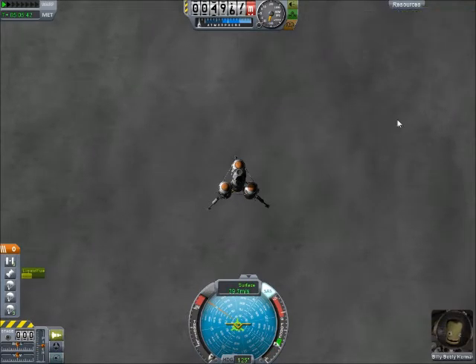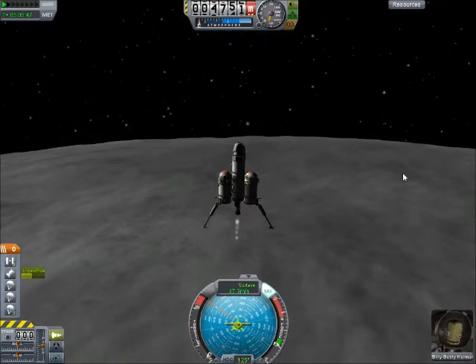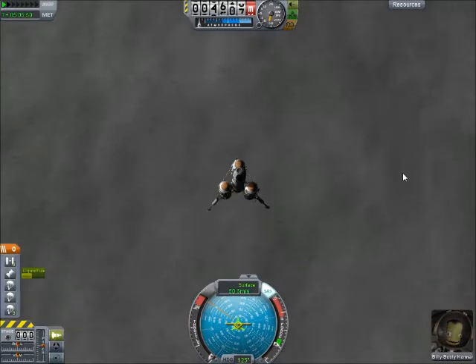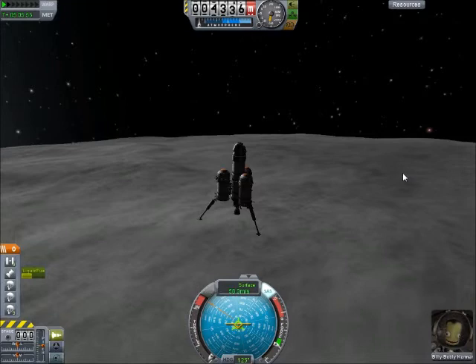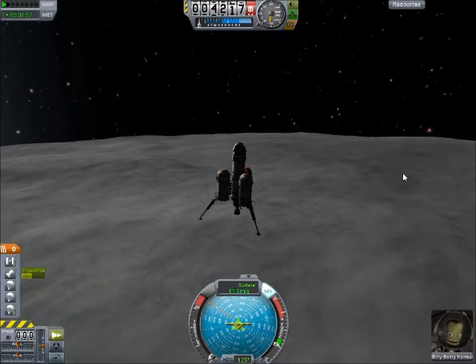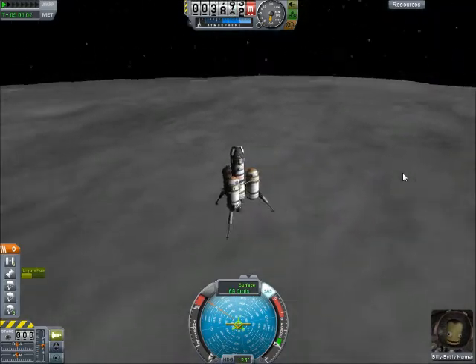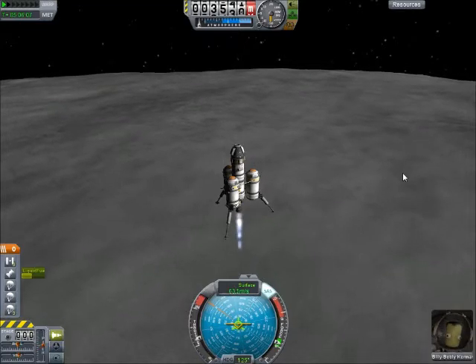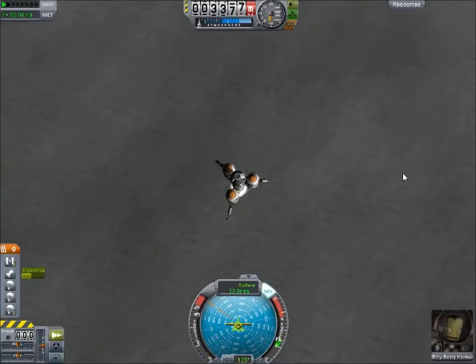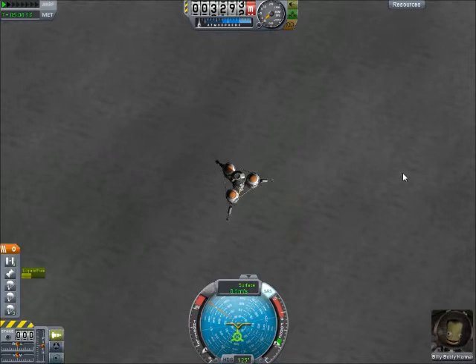Still got a decent amount of fuel. I really have no choice — I can't worry too much about the fuel. Billy Bobbly is smiling, which is good. I don't know why he's choosing to smile now — this is the most dangerous part of the mission. Now it's time to really start slowing down, let's get down to around 10 meters per second if we can.